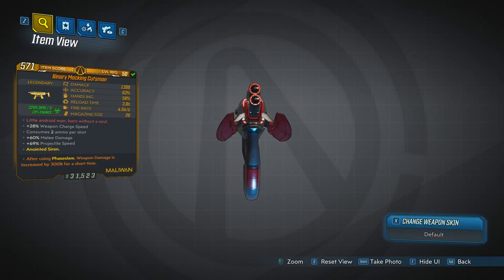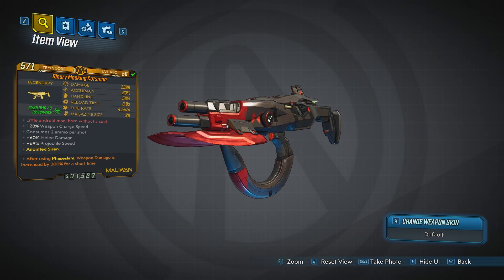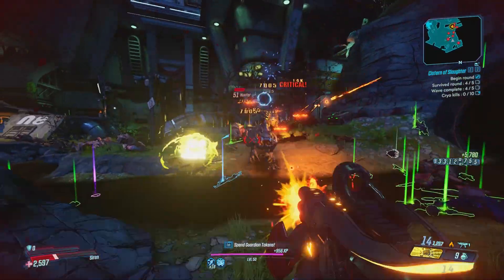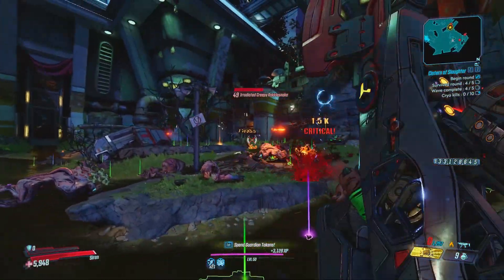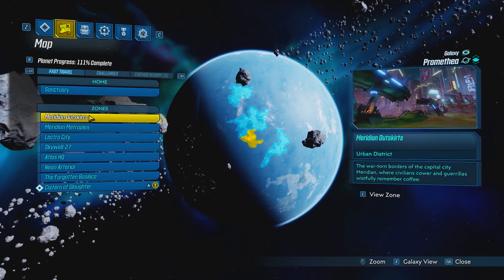Next up we have the Cutsman. This is an SMG considered by many to be the best in the game — it's one of the most high-damage weapons available. You can use it for tanky enemies and bosses, and it can also shred through mobs. It's definitely a jack of all trades.